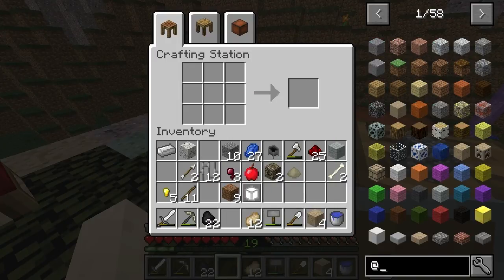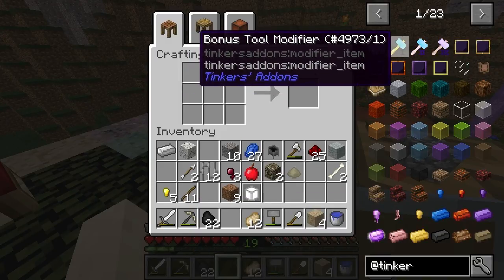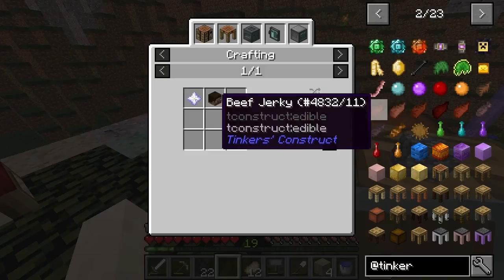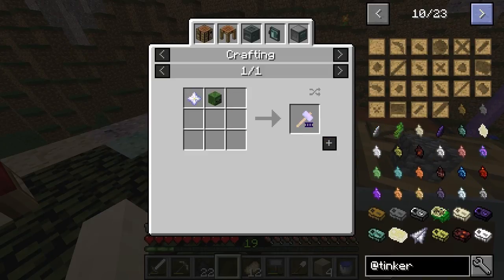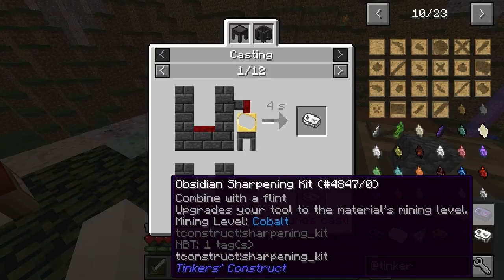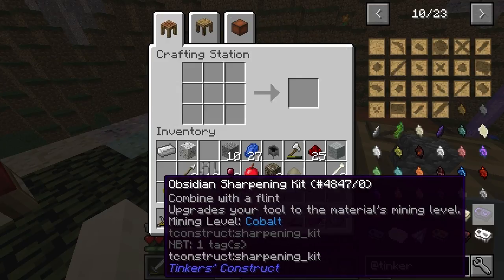Everything should be updated. Let me just check what would be new in Tinkers'. This stuff is still okay, in fact it looks better than I thought. This is just regular Tinkers', nothing special. The Obsidian Sharpening Kit — there are two ways to do that and I'm probably going to have to go for the most obvious way.